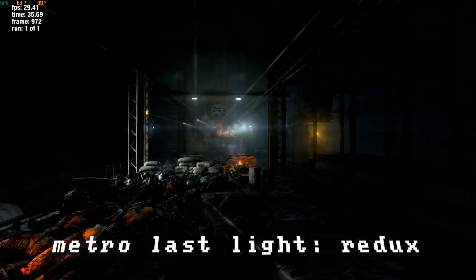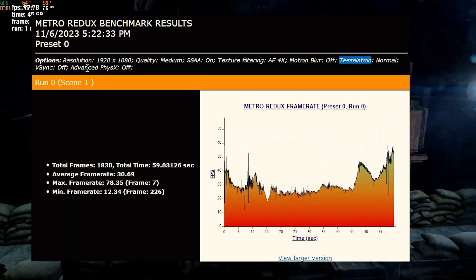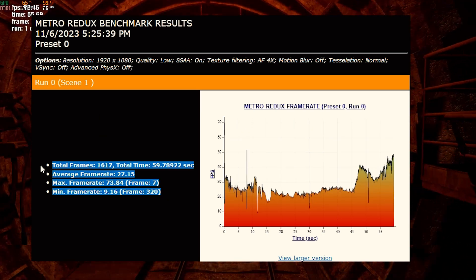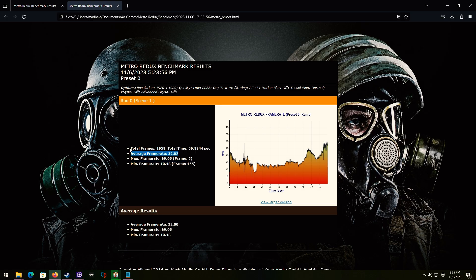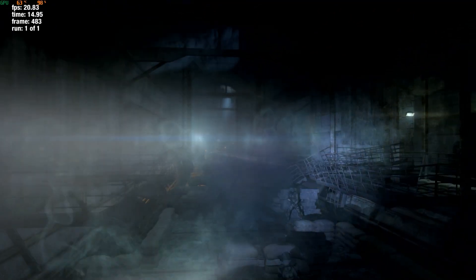I did a couple of benchmarks of Metro Last Light. I set it to medium with some tessellation on, but physics turned off since we don't have an NVIDIA GPU. On average we got 30 FPS — I ran it on quality low trying to get over 30. When the machine was on auto, I did not get over 30 FPS. But on performance mode, it does get over 30 FPS. This game is probably a bit much for this machine, but if you turn tessellation down I think it would be playable. It still looks awesome even now in 2023 and 2024.